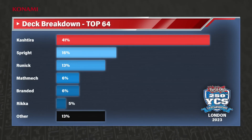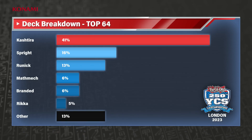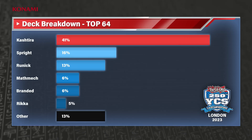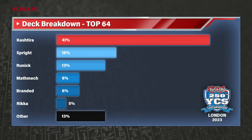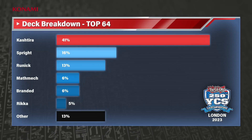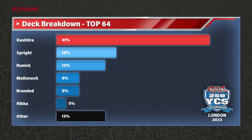Kashtira doubled — that is dominant. From 19% of the total field, almost half of the top 64 is Kashtira, but there are 12 different decks represented. Branded is probably the one that performed the worst out of the top decks — it was the second most represented deck in the field, but the conversion rate into the top 64 is really bad. Rica also showed a really good performance — unfortunately Jessica is out, so one of those Rika decks is gone. This is an amazing top 64 ahead of us.